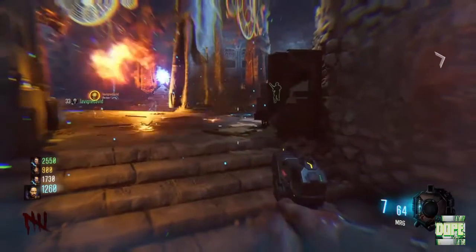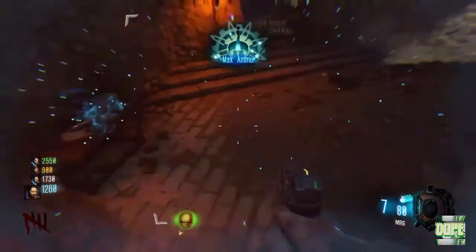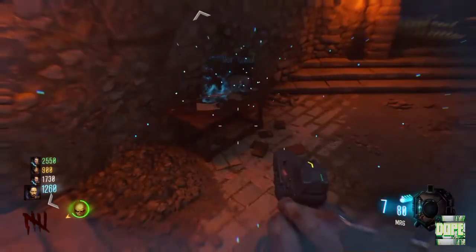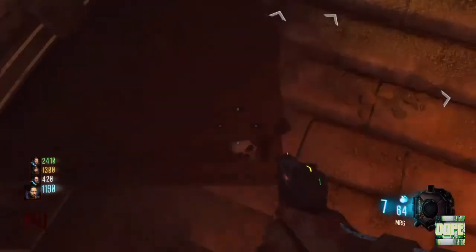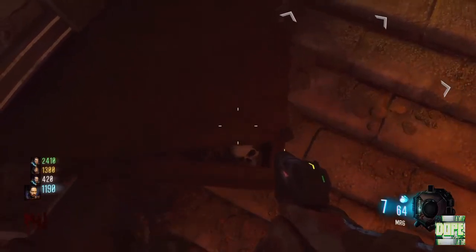Yo, what's up guys, dobskills here. Today I'm going to be showing you a brand new team AFK glitch on the map Die Eisendrach. To do this glitch, all you're going to want to do is make your way over to the low gravity room and jump onto this table type thing, as you see me do right now.